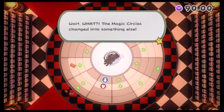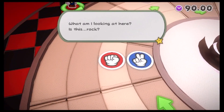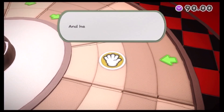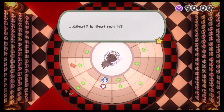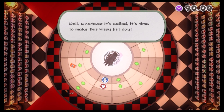Wait, what? The magic circle's changed into something else. What am I looking at here? Is this rock? And this is scissors? And here's paper. Oh my gosh, I've heard of this. Could this really be that legendary form of hand-to-hand combat? Stony, sheety, cutty? Rock, paper, scissors. Oh, that has a much better ring to it. Well, whatever it's called — it's time to make this hissy fist pay.